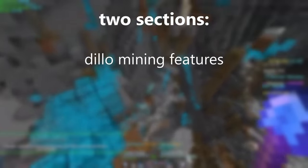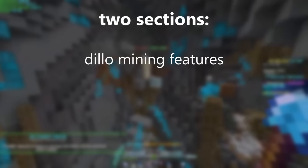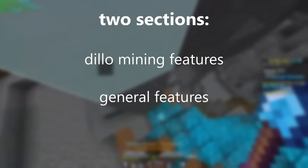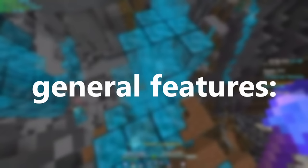I'm going to separate the features into two sections: features useful for armadillo mining, and features that are still really cool but don't pertain specifically to it. I've timestamped both sections if you want to jump around. I'll start with features that don't pertain to armadillo mining.